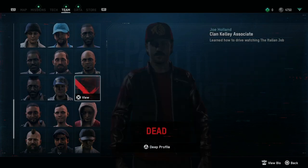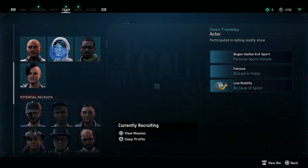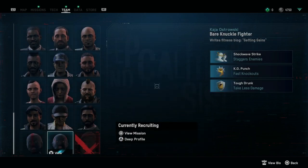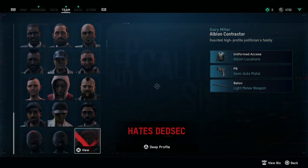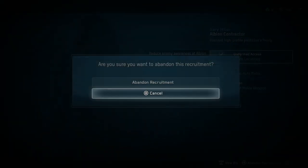Why on earth this option is not in the main team menu — why do you need to do this two-step thing? Sometimes I really don't understand Ubisoft. But hey, there it goes — that's how you abandon the recruitment of any character in Watch Dogs Legion.